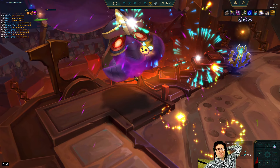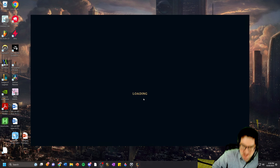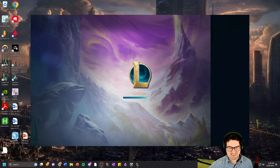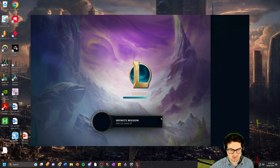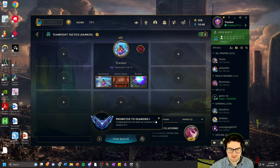Undefeated game by the way — undefeated game in a lobby with Masters players. Cruel Pact and Challenger is the way to go. If you ever get that, try to get three-star Kalista — that's how you win. Promoted to D1. One of these guys is Masters. Hell yeah.